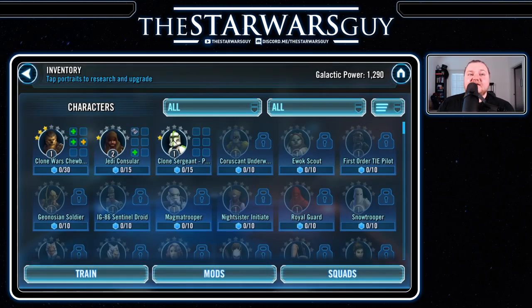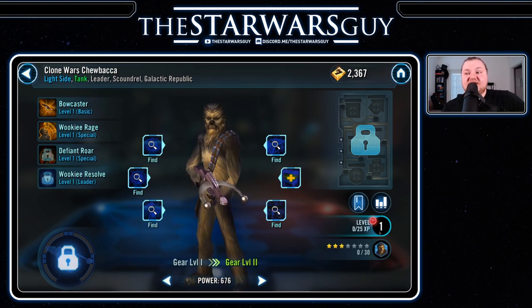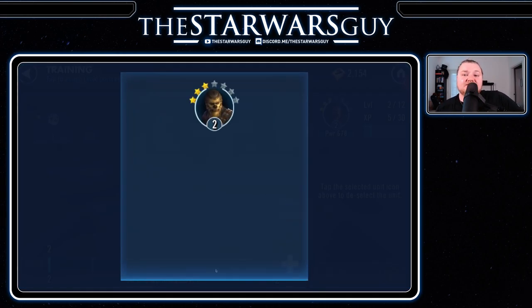Let's talk about gear. My Jedi Consular's gear level one. If I get six pieces of gear on him, he's going to be able to go up to gear level two. There are currently 13 gear levels and they get progressively harder to get to each time. So what do we know so far? 85 levels — the highest level your characters can be is level 85. 13 gear levels.